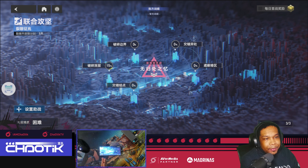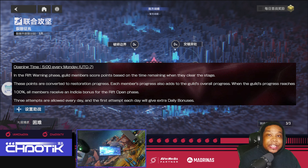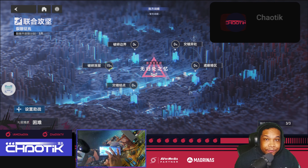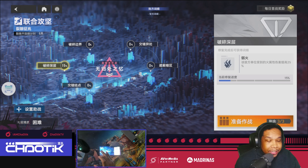Surrounding this caution sign in the middle of the screen, you'll see a bunch of nodes surrounding it. Now each one of these nodes holds a purpose. Basically what you'll want to do is collaborate with your entire guild to focus on one node at a time so that you can fill it up to 100% as quickly as possible. The reason for that is because each one of these nodes holds a buff that is effective for the entire guild.